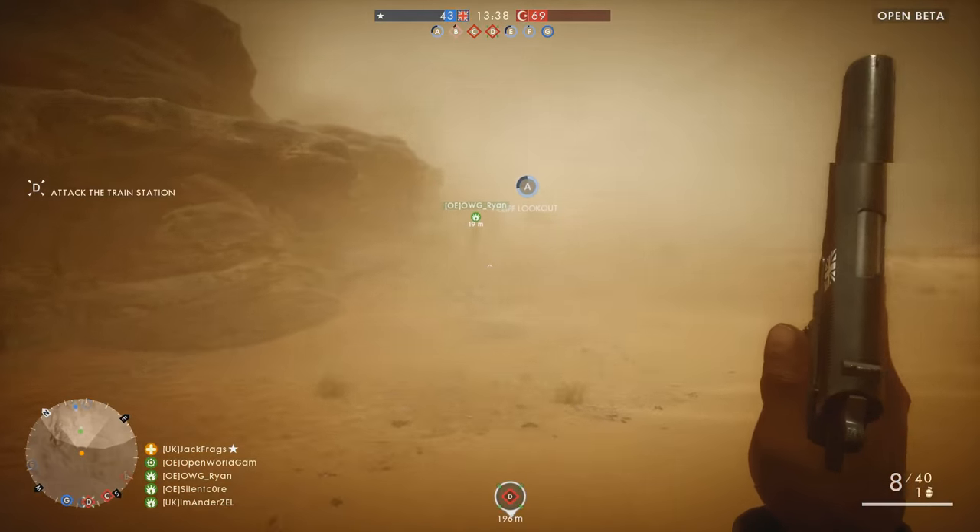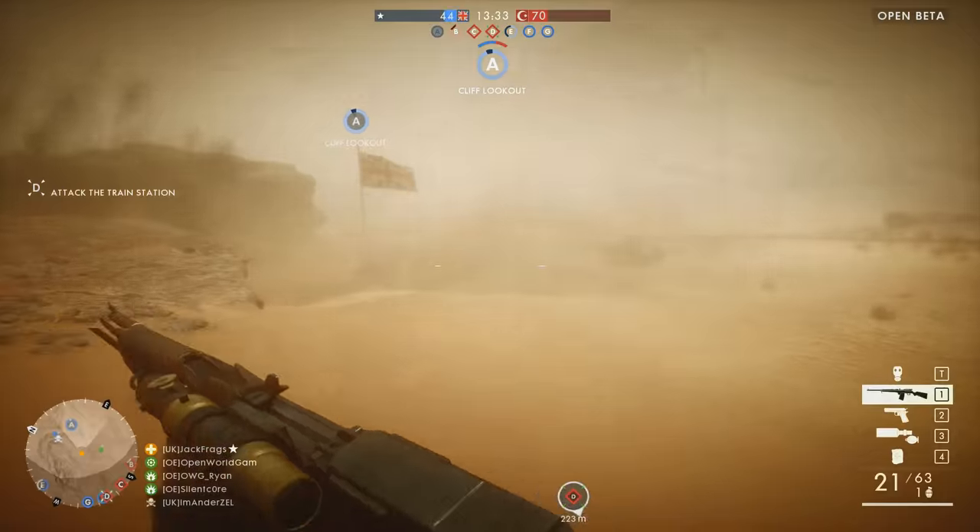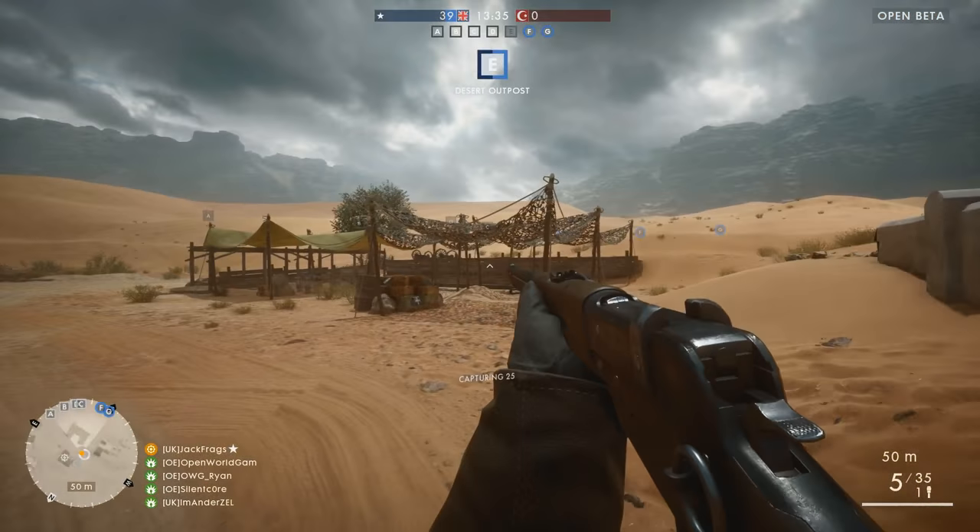Keep out of line of sight as best you can and use the sand dunes and rocks as cover. If the dust storm comes in, even better, because you can easily use the horses to sneak behind enemy cover without being seen. Learn the spawn locations of the elite classes too.